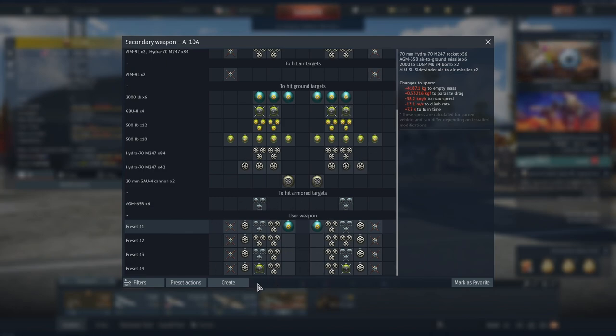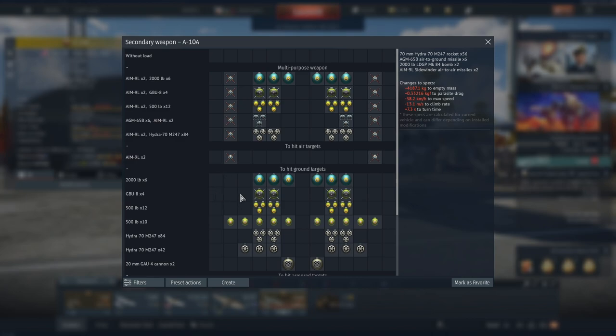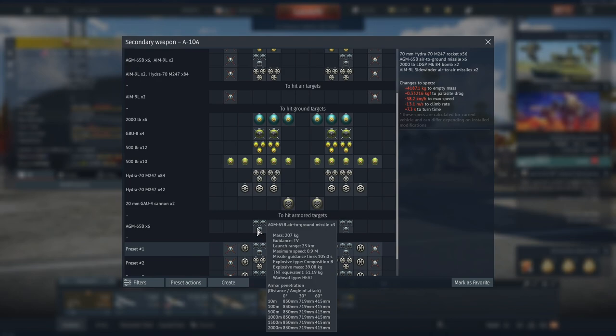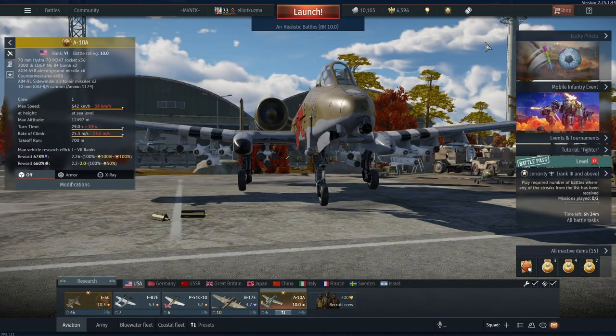I have a couple of presets down here. Starting off, we've got the AIM-9L Sidewinder air missiles — pretty fantastic. Then you can look at your basic bombs, guided bombs which I haven't had much success with. Some more dumb bombs, hydro rockets which I use a lot, and I don't really dabble with the cannons that much. And then for armor targets, the AGM-65B — you get six of those, so you can kind of get a real curse loadout going like I did for Enduring Confrontation. Let's get into the individual weapons and how to use them.